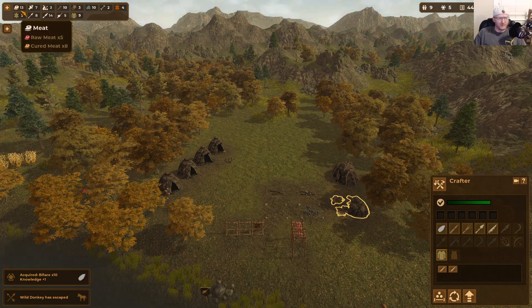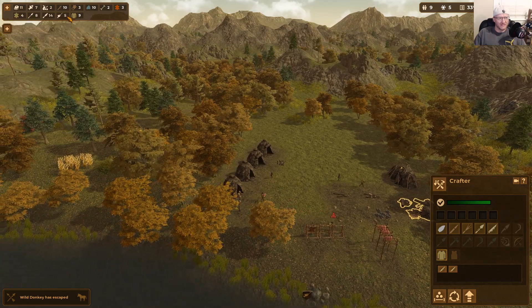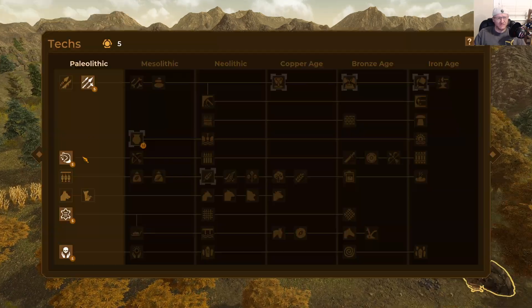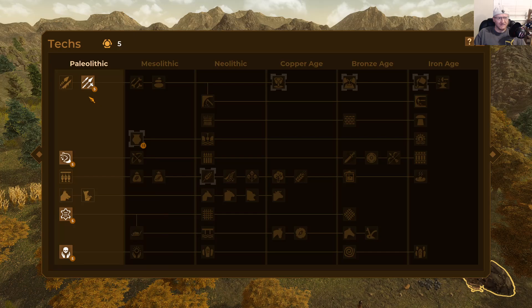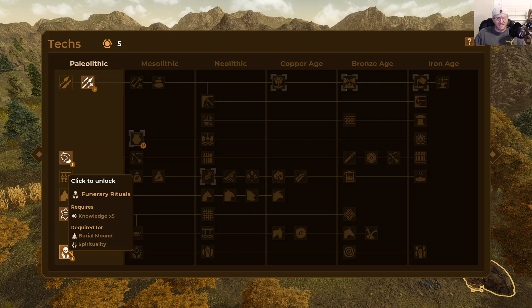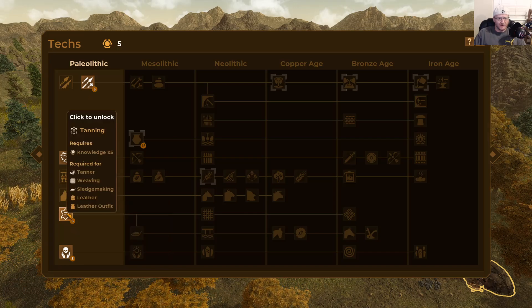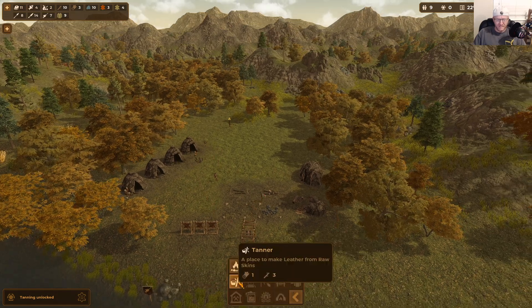Up here you can see how much raw or cured meat you have — currently twelve total. We have sticks, vegetables, bone, flint, various skins, and all the different materials we need. As you progress through ages it'll show you the different materials available. I'm going to unlock tanning — this will unlock another building, the tanner. The flint pickaxes option I tend to wait on personally. If morale isn't an issue, I skip the funerary tree.